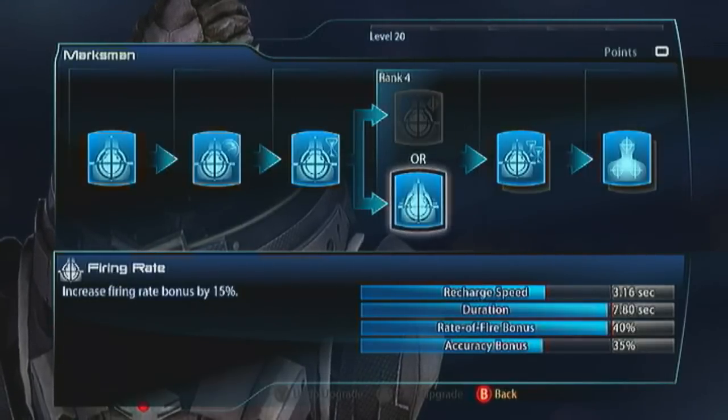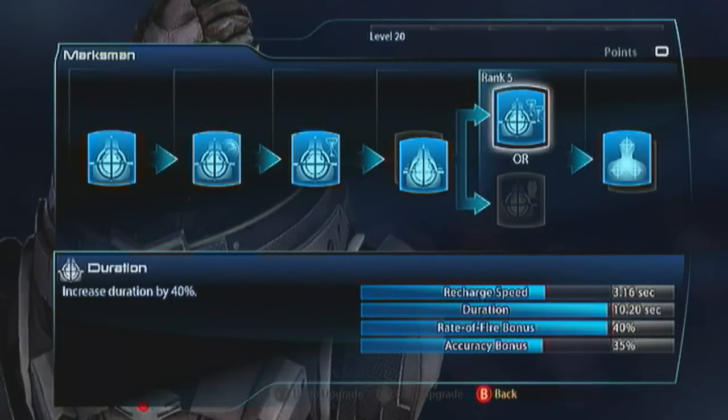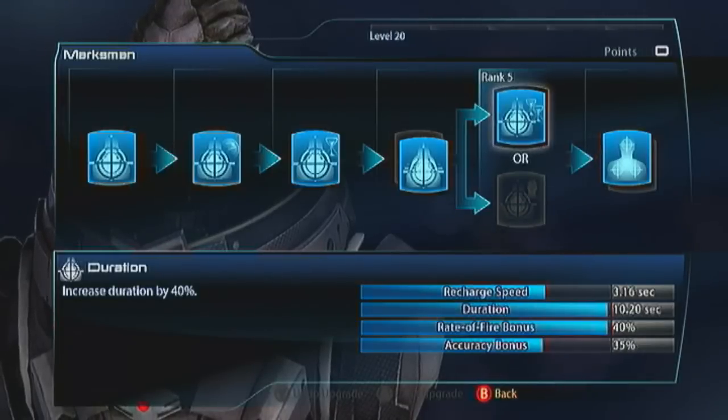For the next evolution, headshots is all good, but I'm going to recommend duration. Because basically you want Marksman on all the time. When you're not in Marksman, you're working at half efficiency. So if you can get that duration up to 10.20 seconds, you're going to be good.